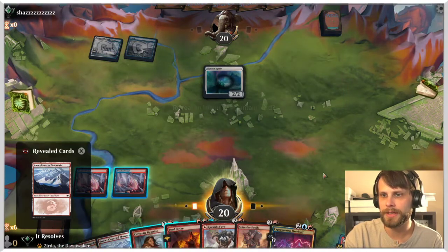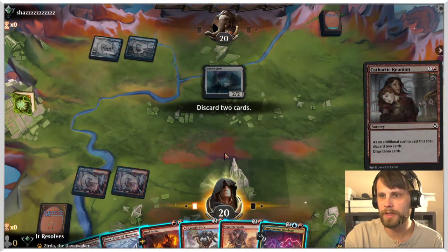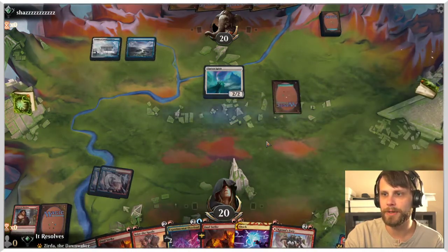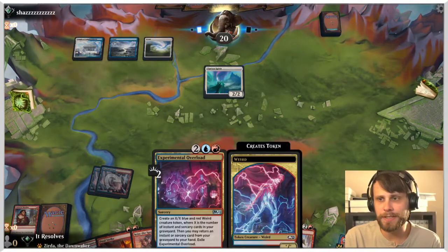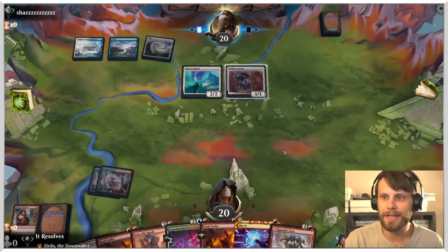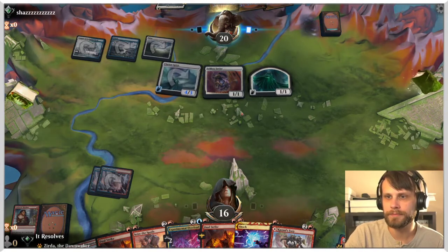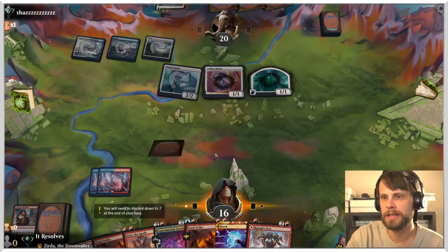Let's go ahead and Cathartic Reunion. Question is what do we want to discard — I think definitely a Mountain, and maybe a Fury here as well. As good as Fury is as a game-winning spell, we don't necessarily need it. If we just overload for a lot we're in good shape. One thing I forgot to mention: with this overload you get to bring back an instant or sorcery from the graveyard to your hand, which is killer for this deck because you just get a removal spell or Seize the Spoils and get a lot of extra value.